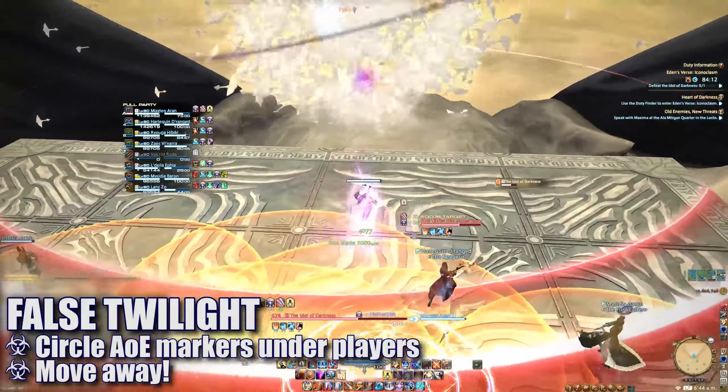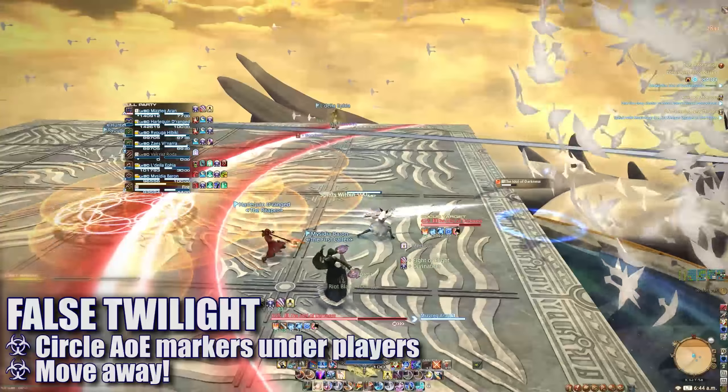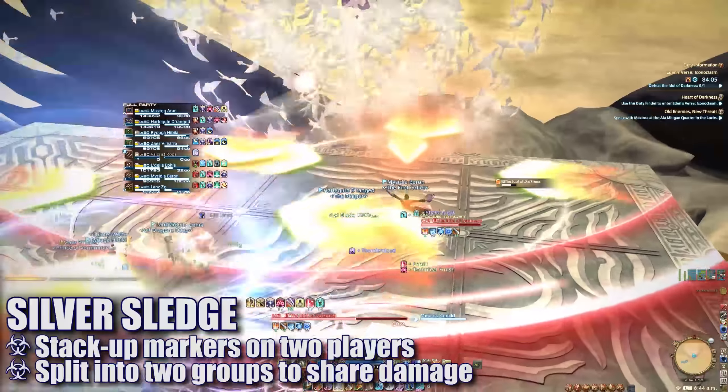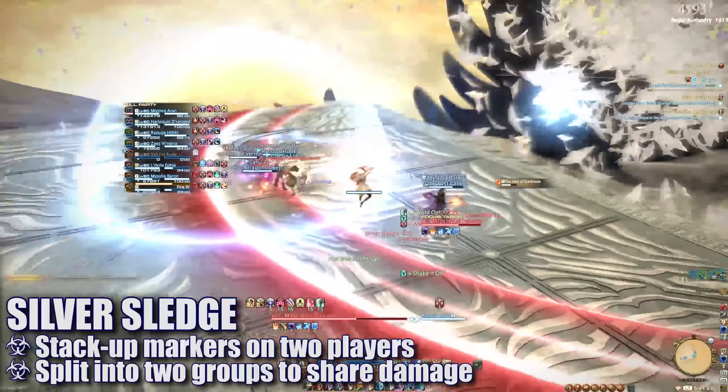False Twilight will form circle AoEs underneath players — move out of these as necessary. Immediately after, two players will be targeted with Silver Sledge stack-up markers. The group will need to split in two to share the incoming damage.